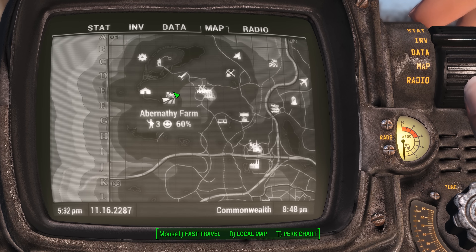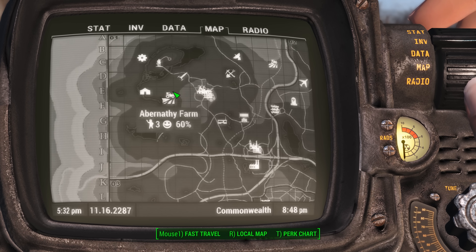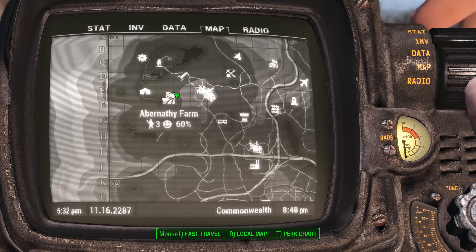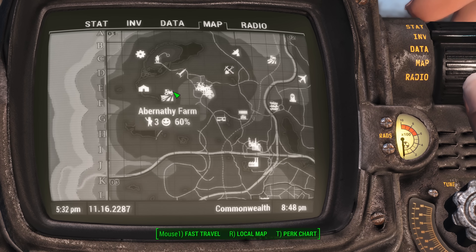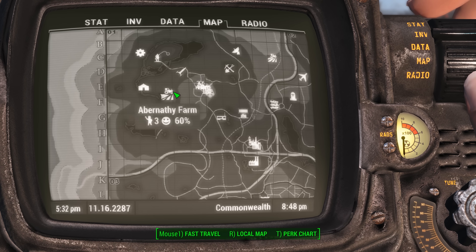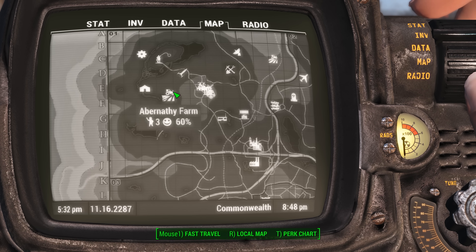So after you establish Sanctuary as a settlement, one of the quest objectives you have is to plant enough food in order to feed the settlers. However, generally speaking, at that point in the game, you don't have enough food on you or access to it in order to plant and finish that quest.